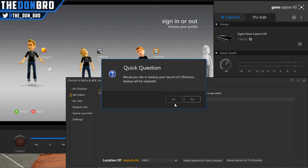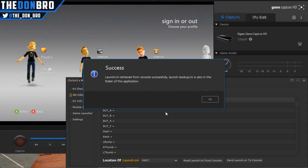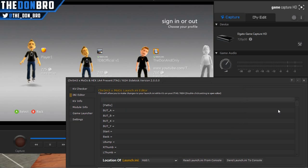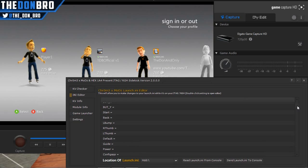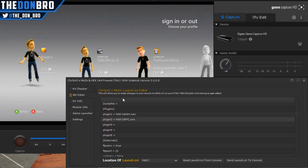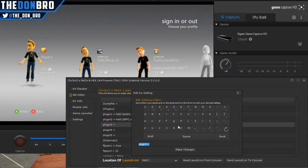It also has a real-time INI editor, which basically allows you to edit your launch.ini in real time and then send it back to the console. It makes a backup before you do it, so if you mess up you can always switch back to the original version. First you get the file off the console, then it gives you the options to edit — you can edit your plugins, edit the binds for the buttons, and all sorts of other stuff.